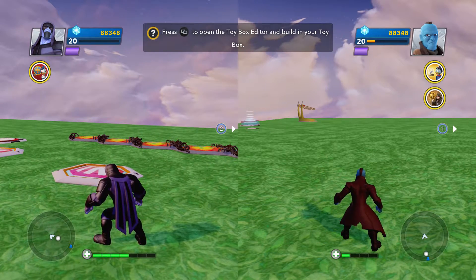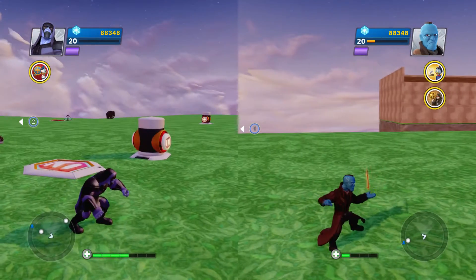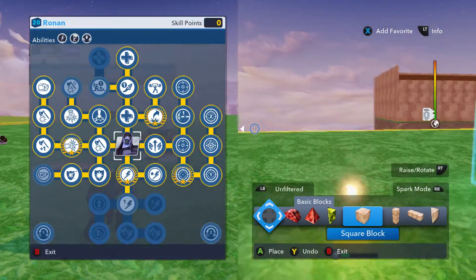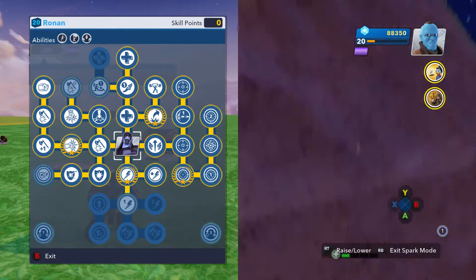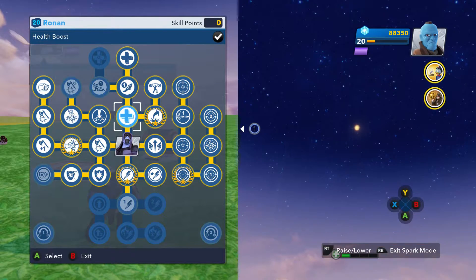Hey everyone, this is Super High TV and today we're doing Ronin's skill tree upgrade channel. His abilities are super jump, super strength, and I don't know what that third one is — I still don't know.